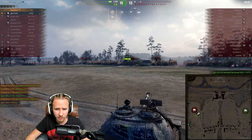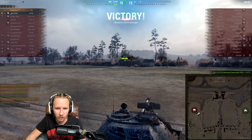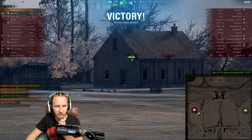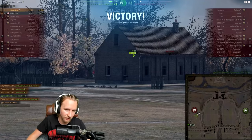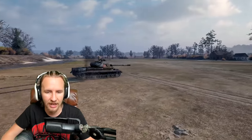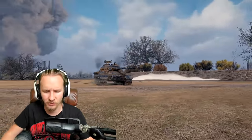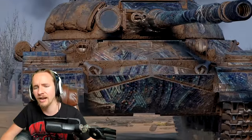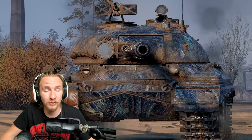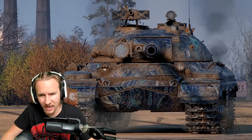It also looked like the WZ-111 GFT was actually changing ammunition type, because you notice how little damage they did to the CS-53. I guess they were trying to use HE to splash me in my hull-down position in the T-10. What is that WZ thinking? They've nerfed the HE. But really, in a tank like that, what else is he going to do against a hull-down T-10 menace?